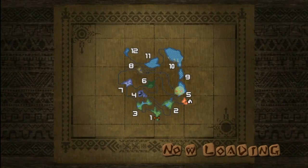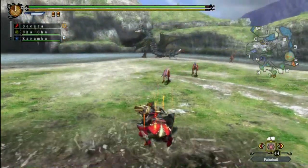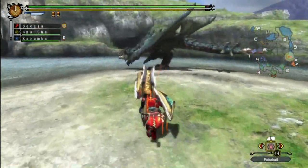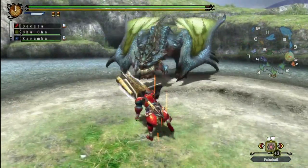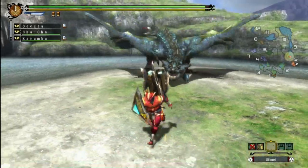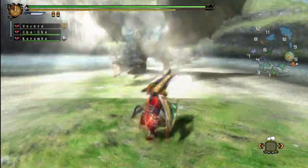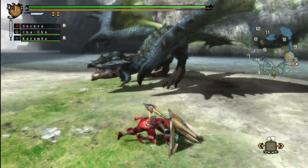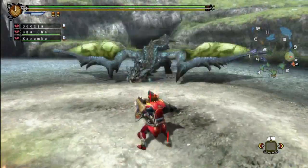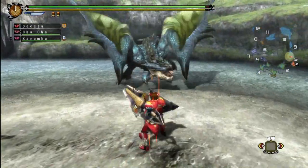Doesn't appear like he's moving, so that's good. Yep, there he is - the Azure Rathalos. Basically a Rathalos that's blue and green. I really, really like this color scheme, it just works, it just looks good. They put this monster on the cover of the game for a reason - probably because it's such a good-looking beastie.